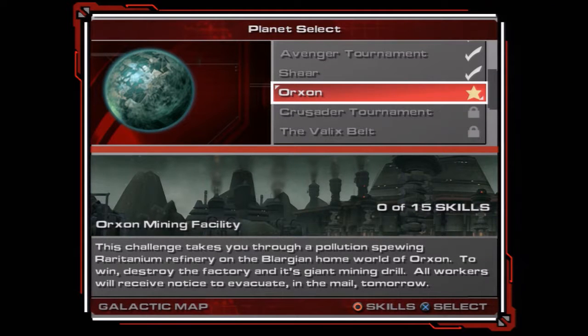Hey everybody, welcome to part 7 of Ratchet Deadlock. Today we'll be going to Orxon, to the Orxon mining facility. If you guys have ever played Ratchet & Clank 1, this is one of the only planets to actually return from that game. This challenge takes you through a pollution-spewing Raritanium refinery on the Blarghian homeworld of Orxon. To win, destroy the factory and its giant mining drill.